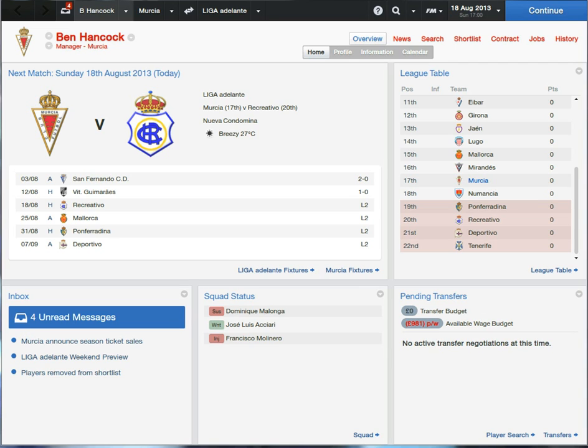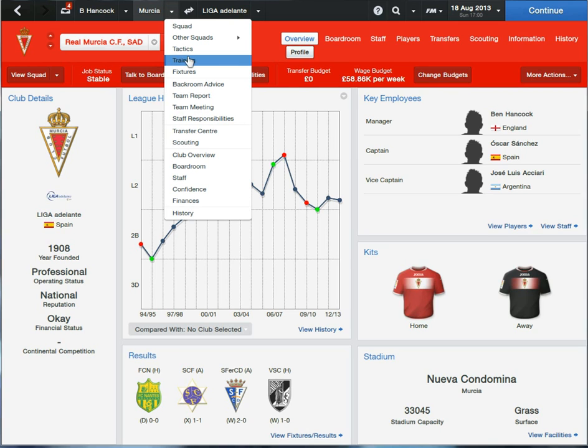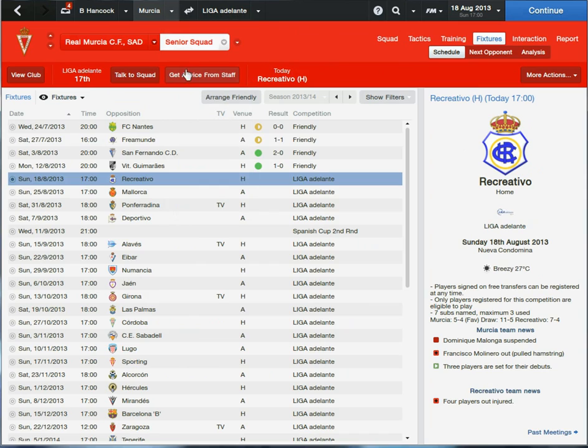Hello guys, welcome to part 2 of my Let's Play Football Manager 2014 with Real Mercia. Last time I left off, it was just an introduction to the team — seeing how things were. I wasn't too happy about it really, but then I looked at the squad and thought it's alright. Pre-season went alright: we had 2 draws and 2 wins — a 0-0 first at home, a 1-1, a 2-0, and a 1-0 victory.